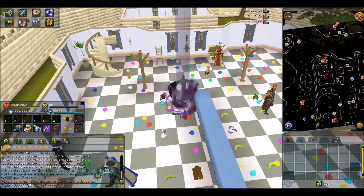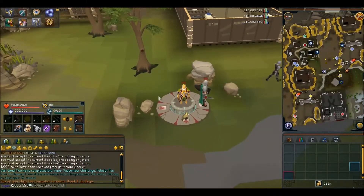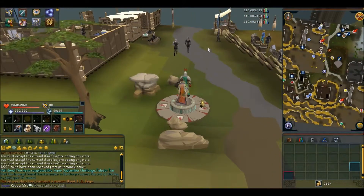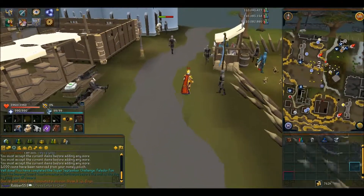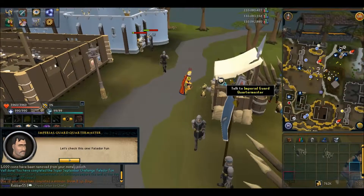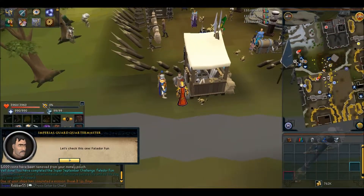It's recommended to use items that don't stack and don't note them, so that there will be a high chance for you to find items. I would not recommend using anything of high value — some ordinary logs, maple logs, or willow logs will do just fine.